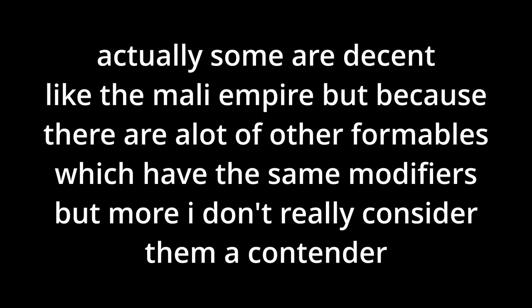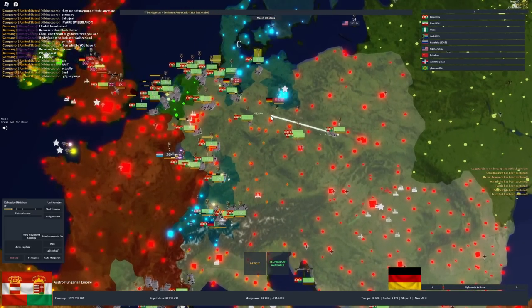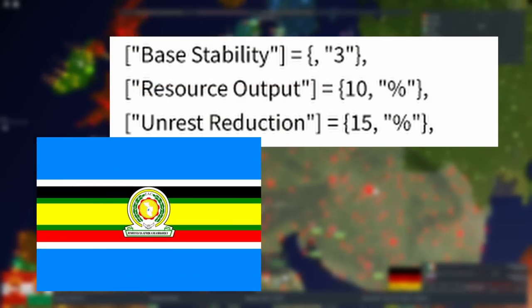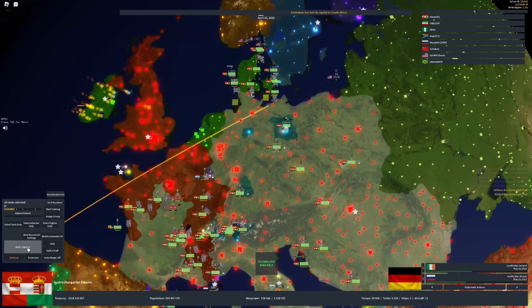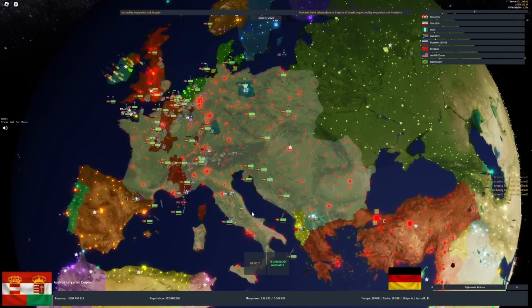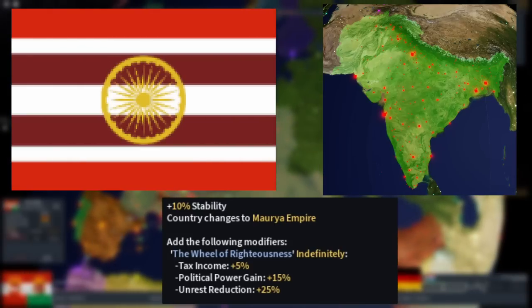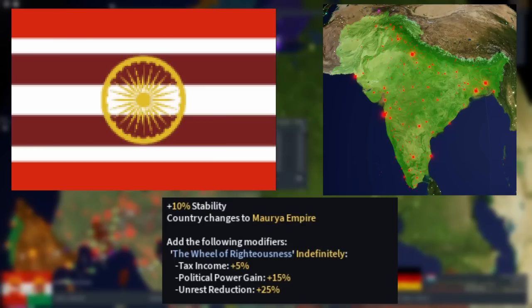Except maybe the Mali Empire. Czechoslovakia reduces fortification cost, yes, but fortifications are not expensive to begin with — it's the expenses that are very costly. The East African Federation is decent, but you really only get two modifiers which again gets overshadowed by a lot of formables. I'm also going to ignore unrest reduction as a good modifier, since while it's good in reducing time after taking a country, that's all there is to it. They don't really scale to the entire country like tax income does, since unrest only affects newly conquered territories or when you get low stability.